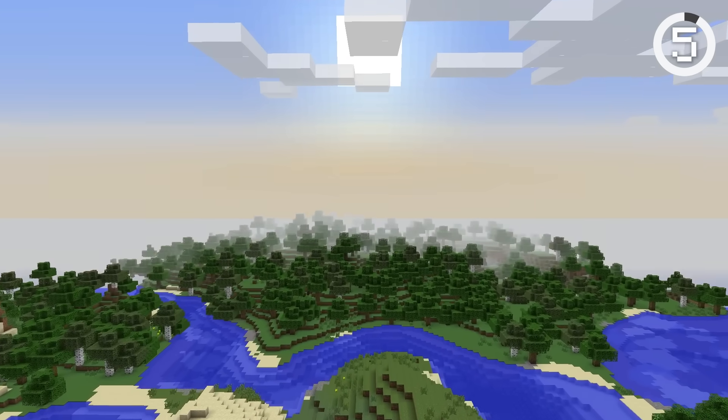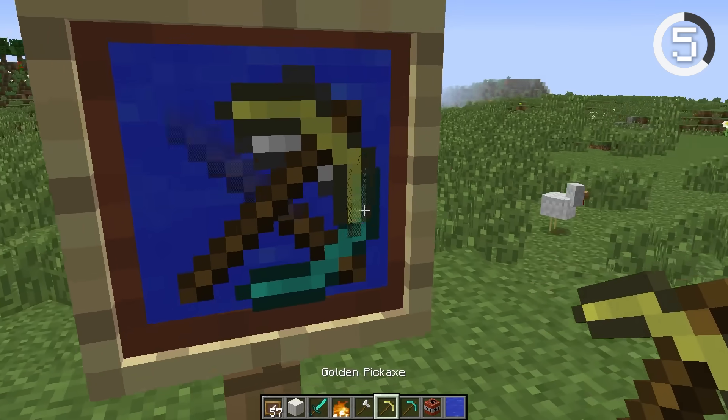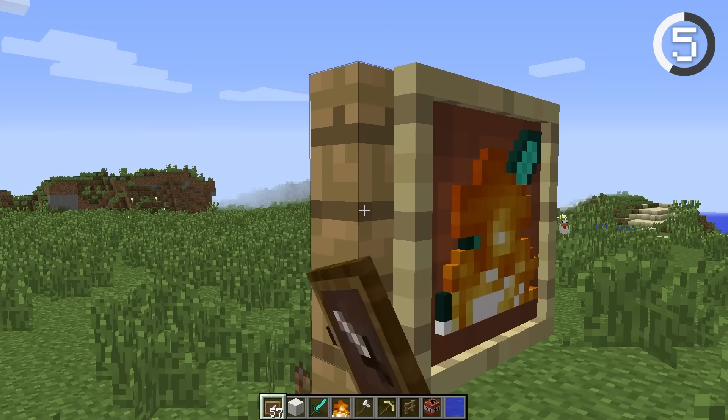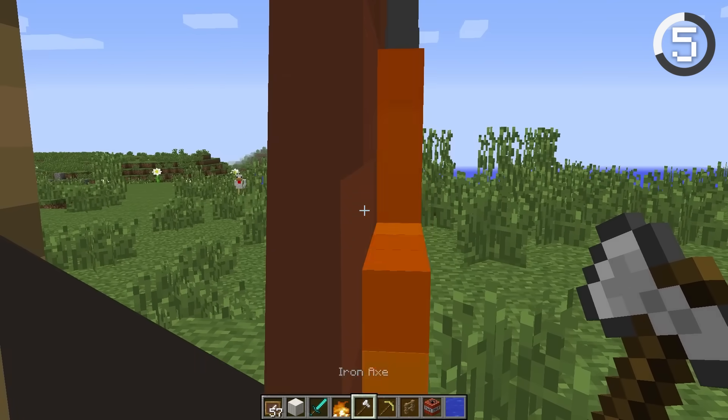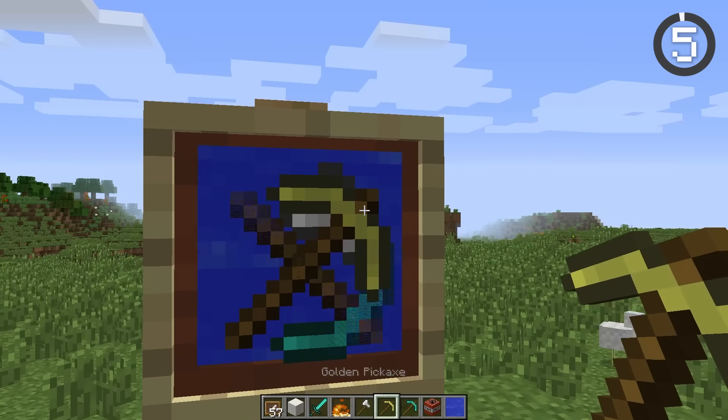In older versions of Minecraft, you could stack multiple item frames to create works of art. You could make flaming swords, super weapons, duels of infinite power. All you had to do was place multiple item frames, place the new item, and repeat. Unfortunately, item frame stacking was patched, but if you're ever on an older version, this is a pretty cool trick.